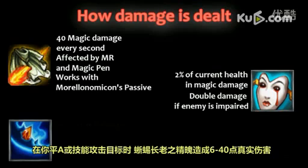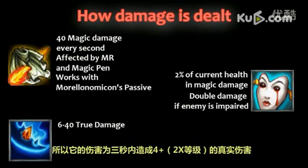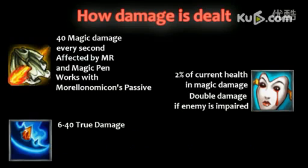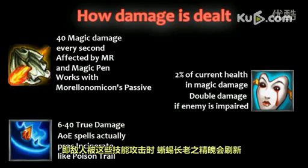Spirit of the Elder Lizard deals 6 to 42 damage when you hit an enemy with a basic attack or spells that do not inflict damage over time. The Incinerate passive deals 4 plus 2 times your level in true damage over 3 seconds. However, contrary to popular belief, persistently damaging area of effects such as Singed's Poison Trail or Nasus' Spirit Fire will actually proc the damage and refresh it whilst the enemy is being damaged by the skill.